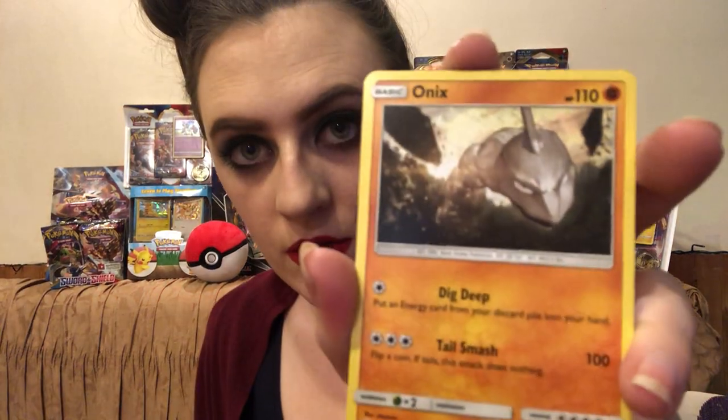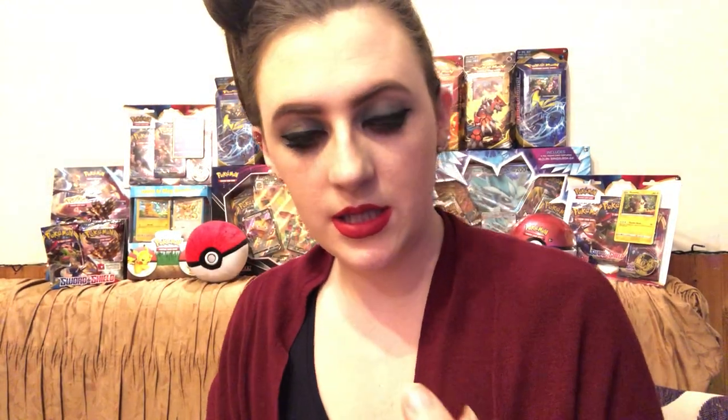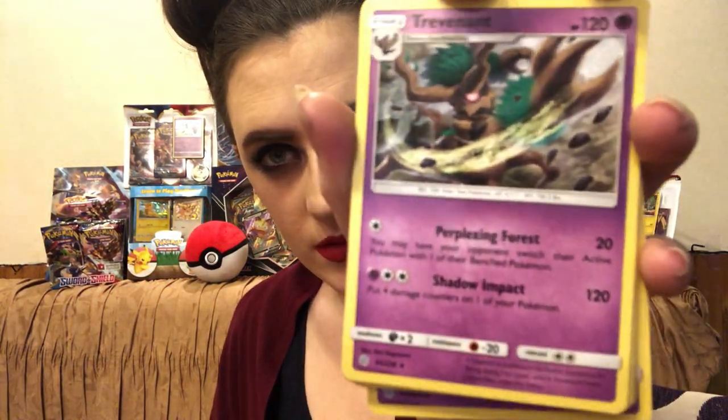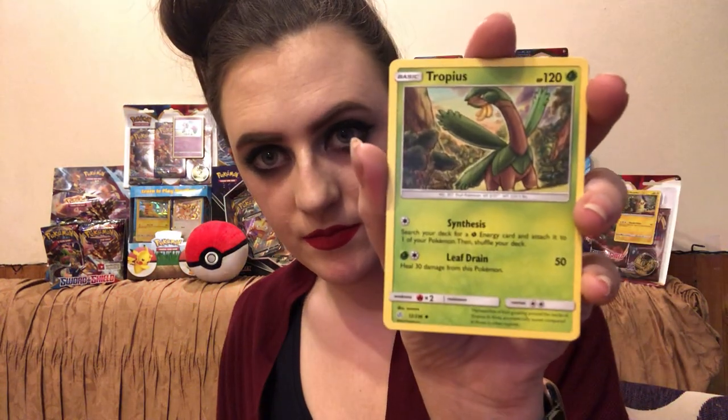My first card I have an Onix, Tepig, Magnemite, Swinub, Cofagrigus, Virizion. Sorry guys, I hope you can see these — this is a rare card, it evolves from Phantump. Energy, trainer card Chaotic Swell. Tropius. This is a cute one — Togedemaru. And last but not least, my holographic — Gloom.